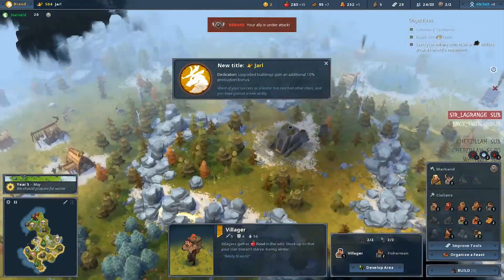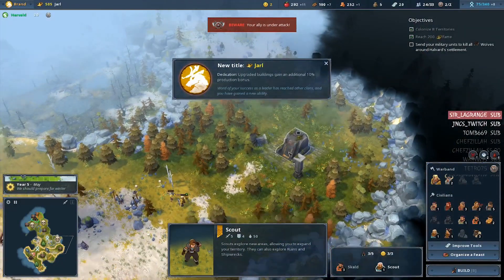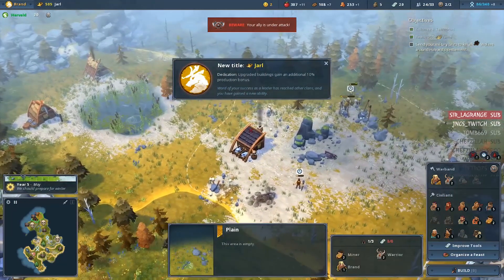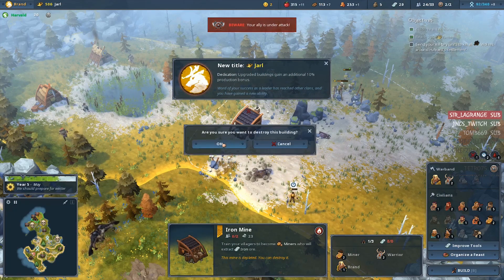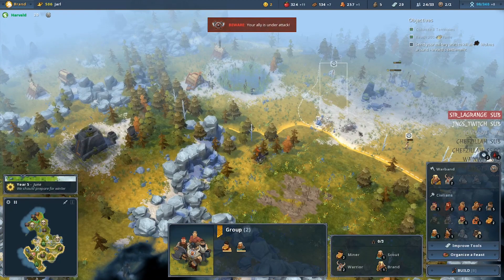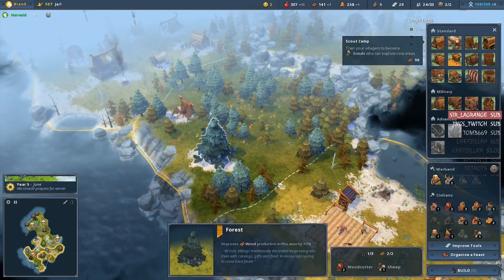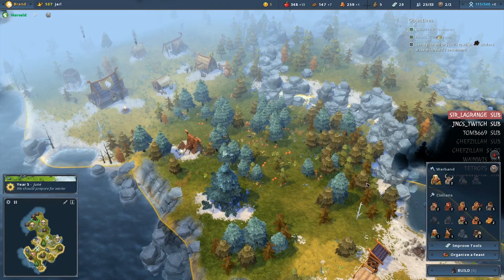Now we need a quick scout. Let's check this out, see if we get anything useful. Also, we don't need the iron mine anymore — we mined all of the iron. Just convert them back to villagers for now. Back to wood production — we can't build a second woodcutter's lodge in the same exact area even though there are still two more building slots available in there.